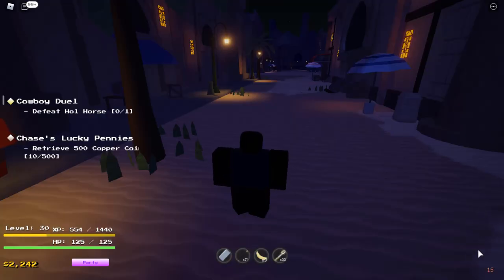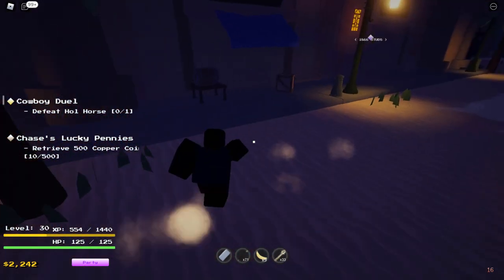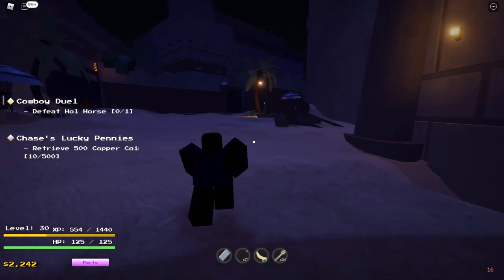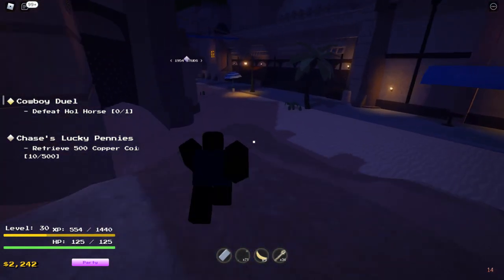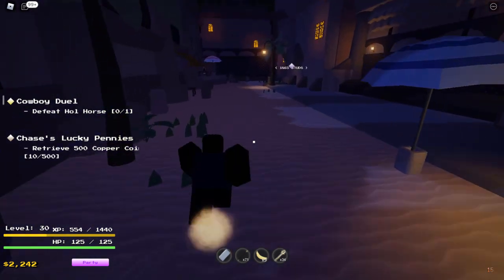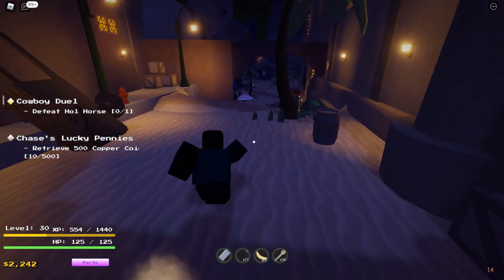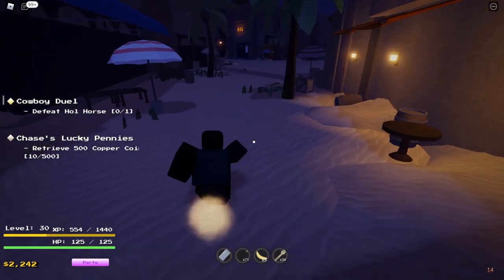I finally found the NPC and now I can show you guys how to get here. Here's the dude — he gives you a quest, he does give you a quest. So here's the entrance to Dio's mansion over there. Just come down here. If you don't know how to get to Dio's mansion, I'm pretty sure I showed you guys in a previous video, and I'm pretty sure I passed over here.